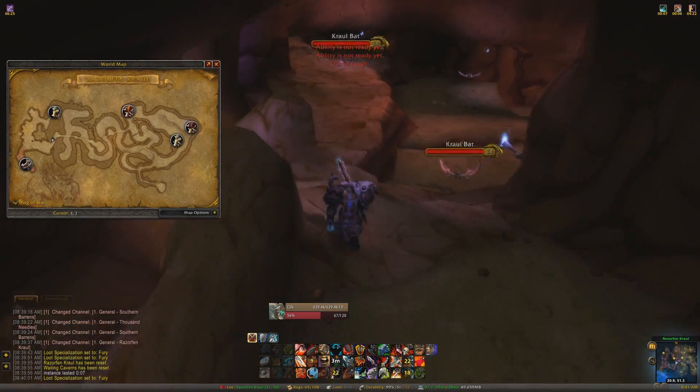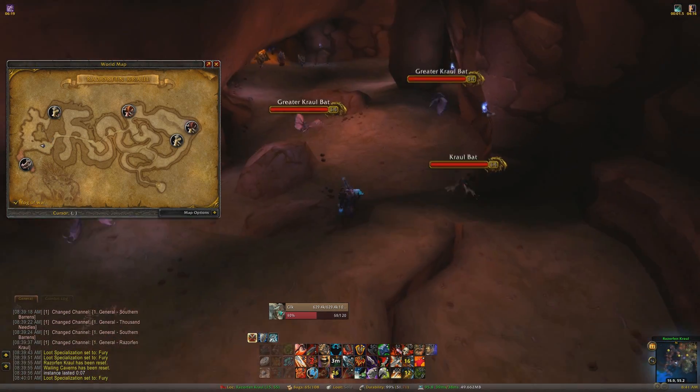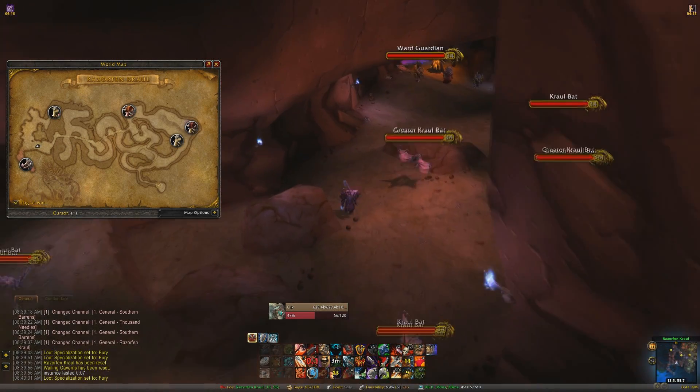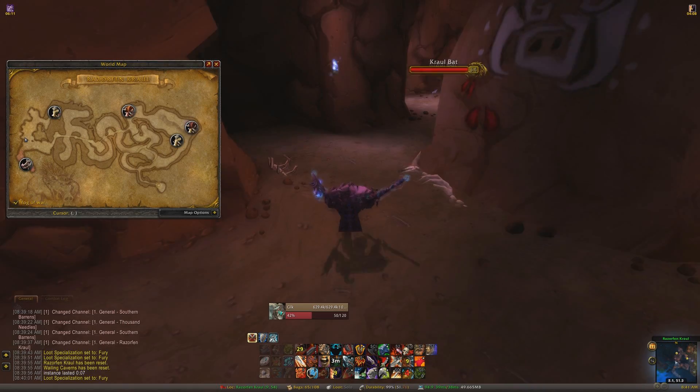In this cave there's a bunch of bats, and I kept feeling like they had this weird aggro radius, but they don't. They just kept flying towards me and I thought they were going to aggro, but they didn't. So that was good.